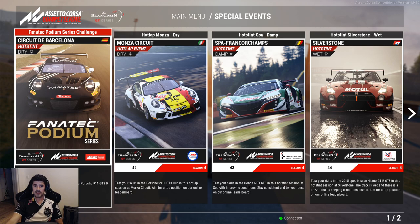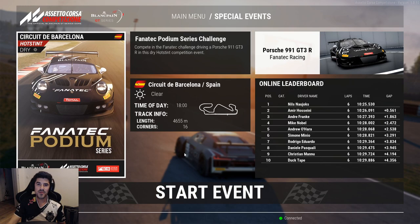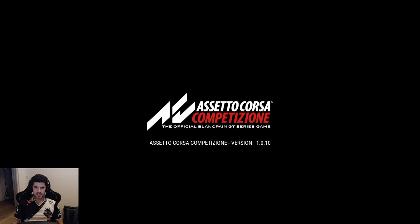Let me just check the recording is on this time. You've probably seen there is a new Hot Lab series of special events online in the ACC game, and especially a Hot Lab stint using the Porsche RSR on Barcelona, where just the people on site in Barcelona during the final can win a podium wheel or similar. I was lucky enough to be in first place right now, so I thought I'd share some info about how to actually do that.